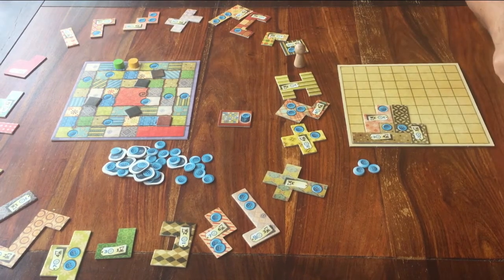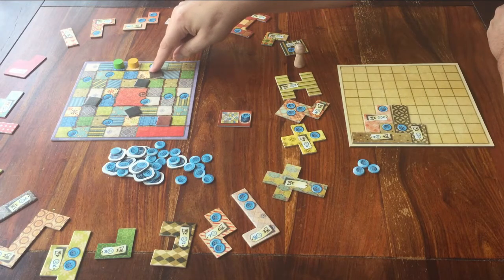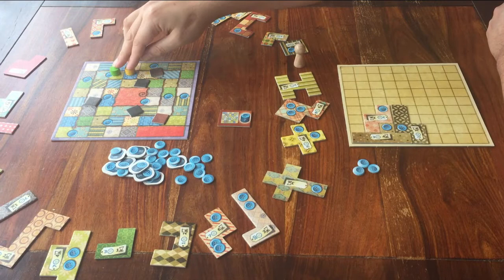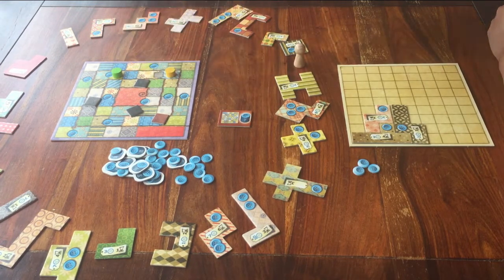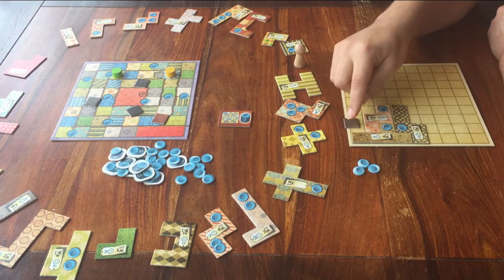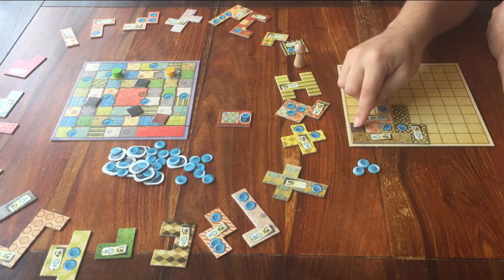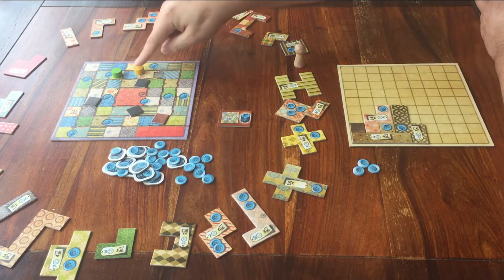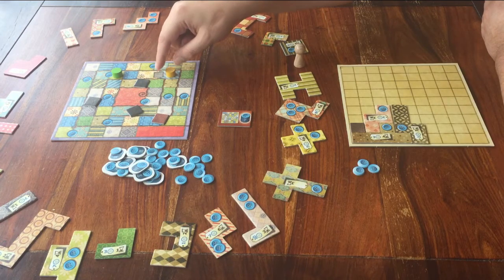Last detail: you can see these little squares on the main board. Simple rule — if you step over one of these pieces, you take it from the board and place it on your own board. You must do that. If you don't place it, you have to discard it. So whoever steps over this first gets to take this piece.